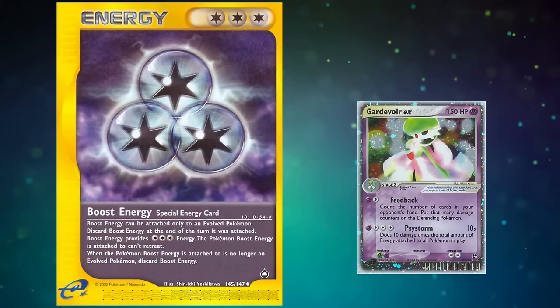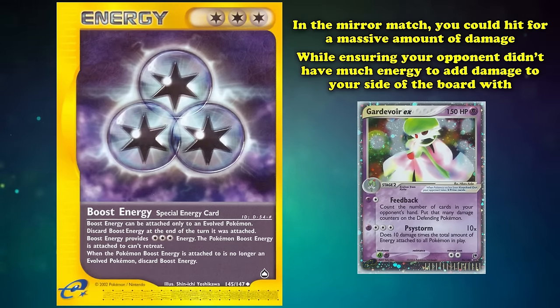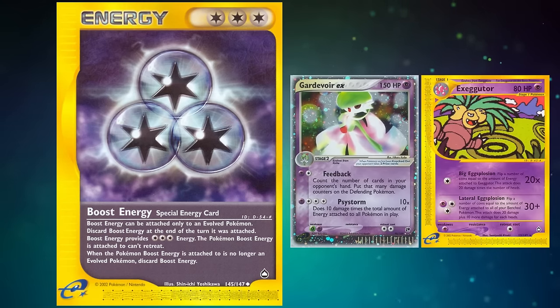This was an important card for the time, as it ensured that in the mirror match you could hit for a massive amount of damage while ensuring your opponent didn't have much energy to add damage to your side of the board. A few other decks could take advantage of the extra energy, such as Aquapolis Executor, but the heavy downsides — despite giving three units for one attachment — means it's not good enough for a very high spot on this list.